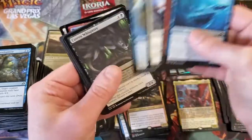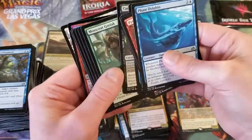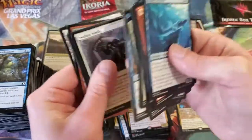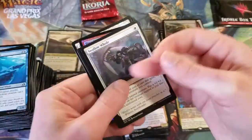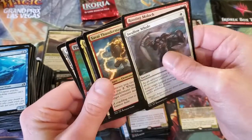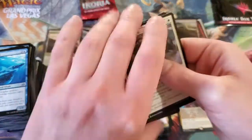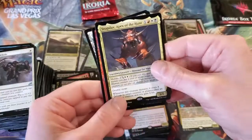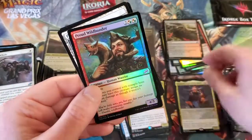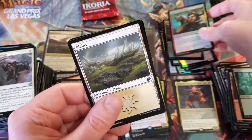Let's go ahead and jump back into this — sorry if the pack jumps around when we come back to it. And then we got — there we go — another Mythic! Snapdax, Apex of the Hunt. Proud Wildbonder for foil. Planes and a token. So we got two packs left.